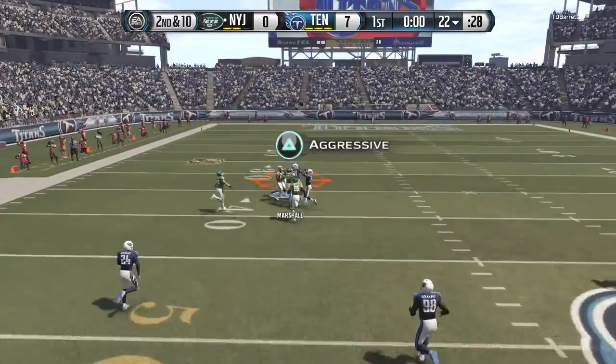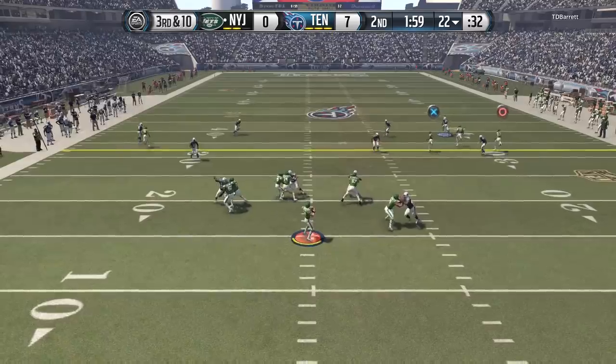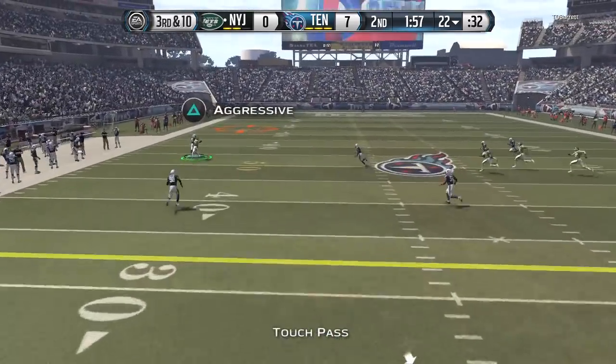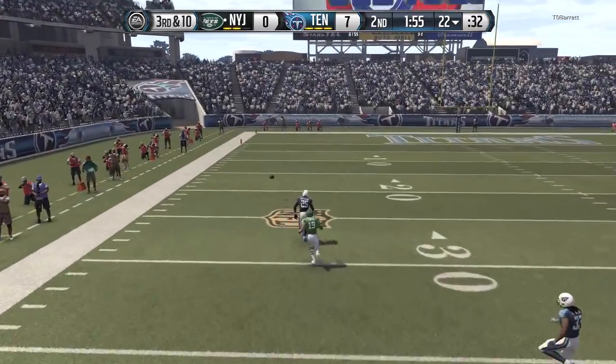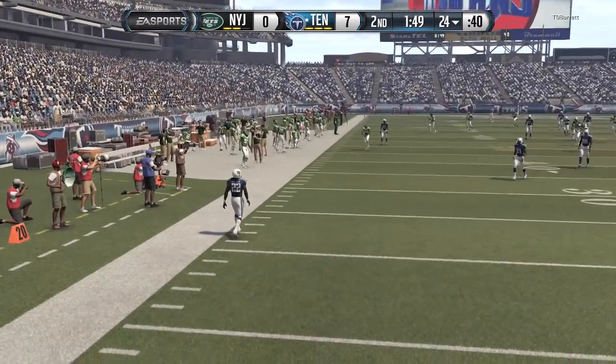Second down, we're going deep downfield for Brandon Marshall. Brandon Marshall is one of the guys you want to target. The reason why I took the Jets is because they have two great receivers — Brandon Marshall and Eric Decker — two guys who can make those catches in traffic. Unfortunately, we have no points to show.